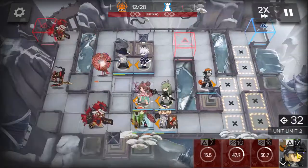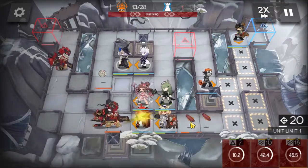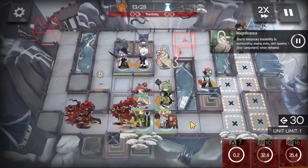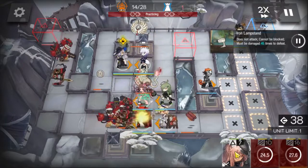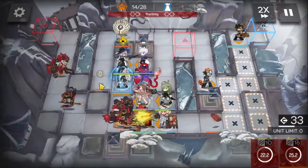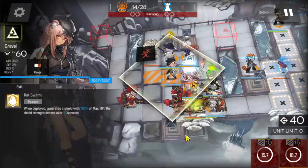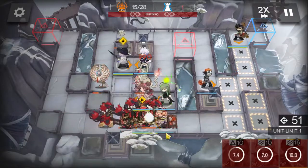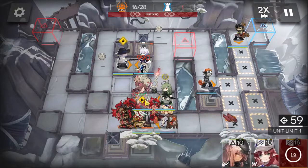You can retreat Gravel now and deploy Shaw here. Use Gravel to deal with this thing — a little bit of damage still counts. I activated the AR skill a bit late, but that will still do.